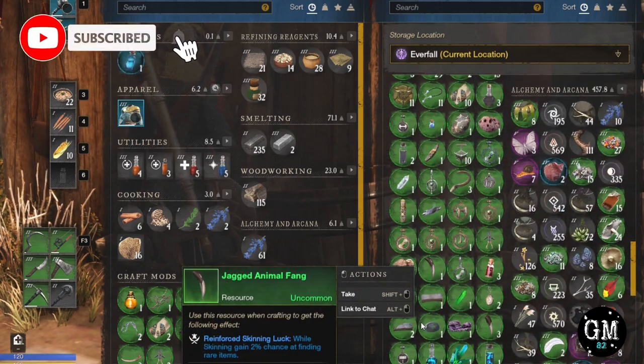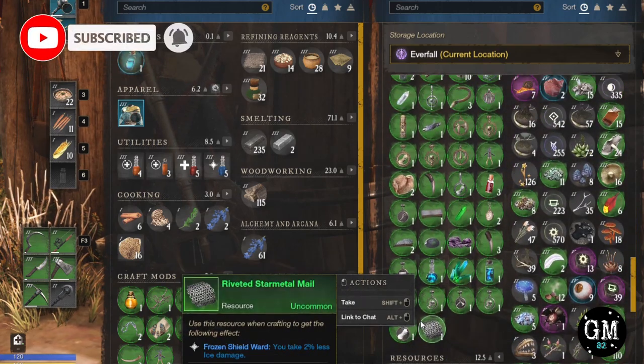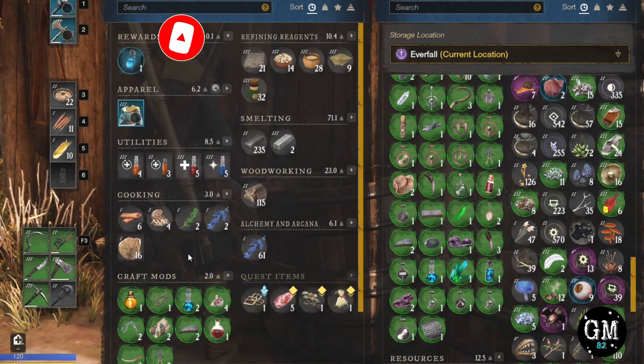What are crafting mods, what do they do, which ones do you keep, sell, and which ones do you discard? I actually don't recommend throwing any of them away, but I will get to that.